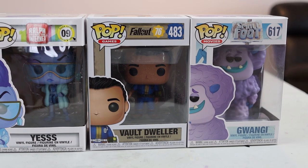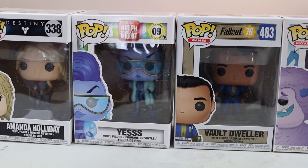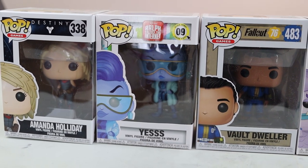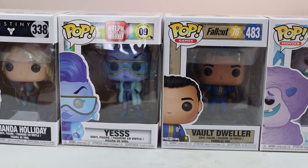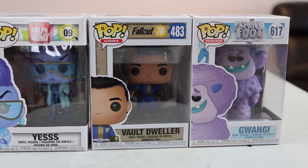This time we're doing four: the Vault Dweller from the Fallout 76 edition, Guangi from the Smallfoot animated movie, Yes from Ralph Breaks the Internet, and Amanda Holiday from the Destiny series. The Fallout 76 Vault Dweller is the most expensive of the Vault Dwellers at $8. Guangi from Smallfoot is worth $9. Yes from Ralph Breaks the Internet is the lowest at $5, and Amanda Holiday comes in at $7.